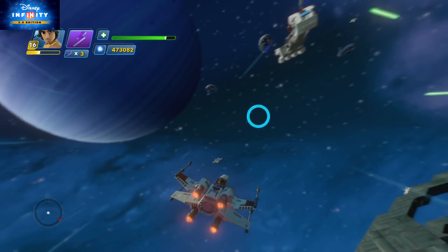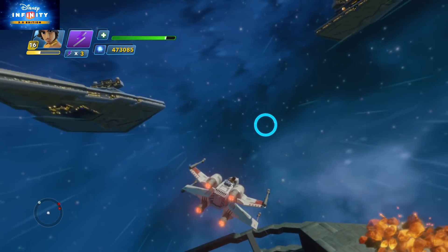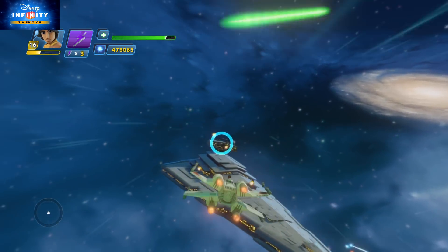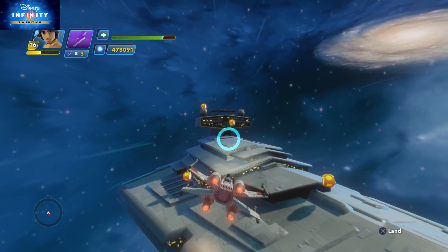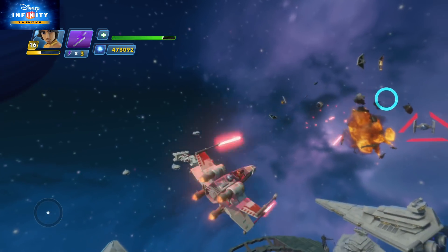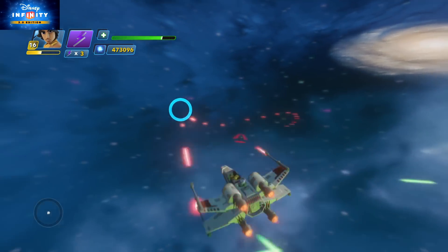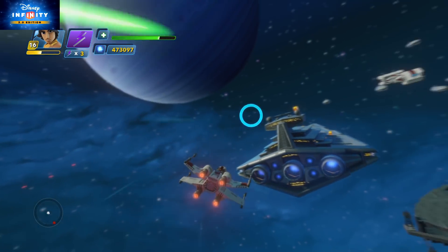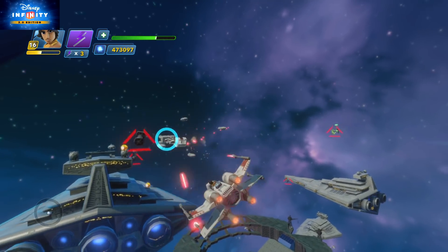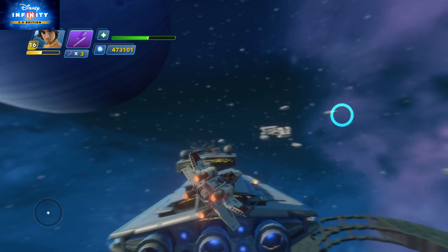The Shield Gate is not getting destroyed — we're shooting away and nothing is happening. How do we stop it? There's a Star Destroyer here and these Star Destroyers have little targets on them. If you remember from the film, they got a Star Destroyer to crash into the Shield Gate. We're going to get that Star Destroyer to crash into the Shield Gate and deactivate the shield by shooting all those targets — then it will lose control and go crashing into it.